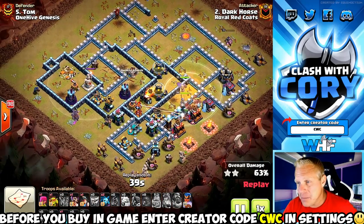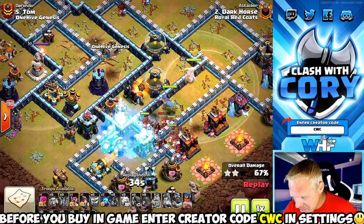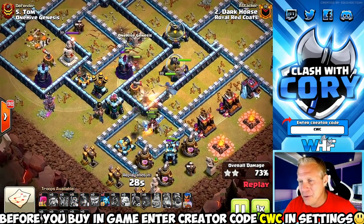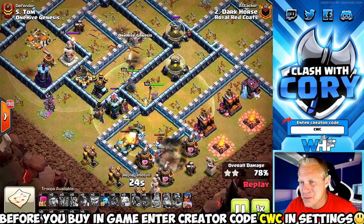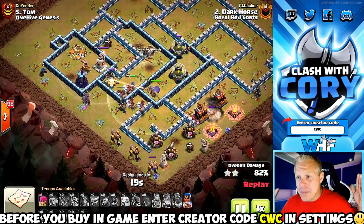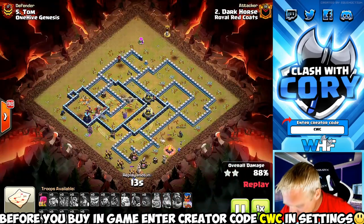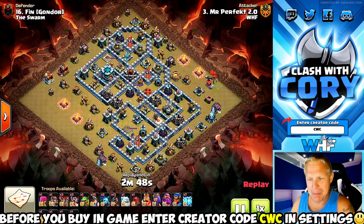Coming into a Tesla farm now. It looks like the Grand Warden ability was popped but it wasn't clear whether the Hogs were inside it — super confusing moment, but the whole base is gone. We've got tons of Hogs left, the Royal Champion is still over half health with her ability intact. He's going to be completely swagging that — Mass Hogs annihilated another base.